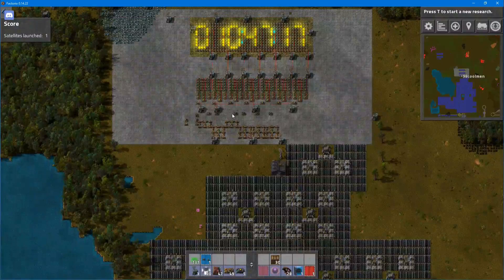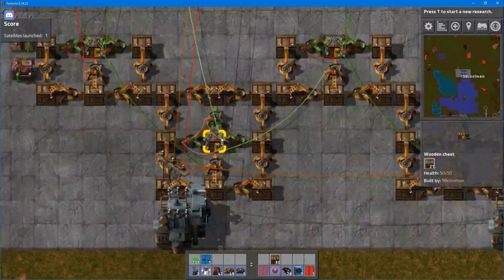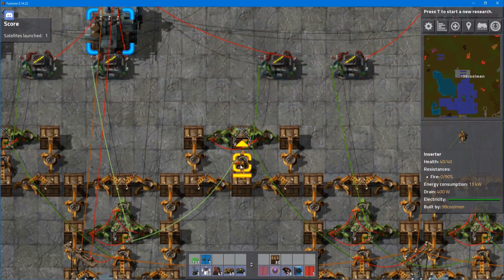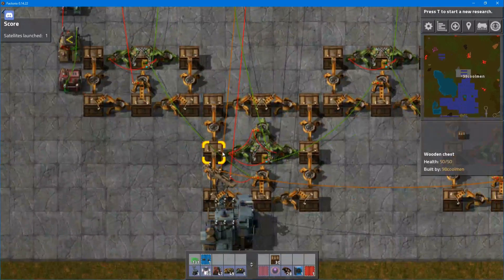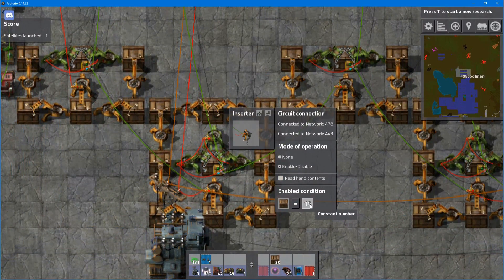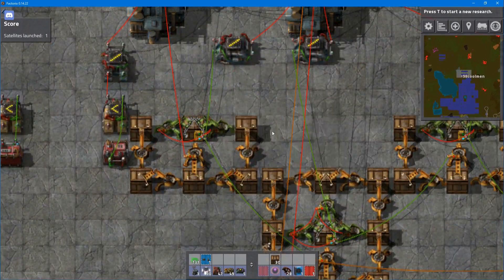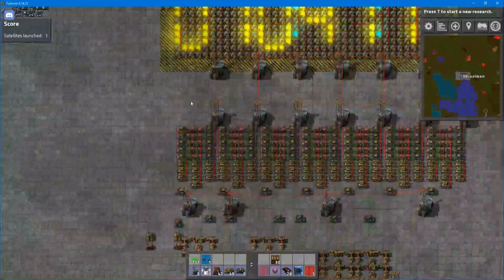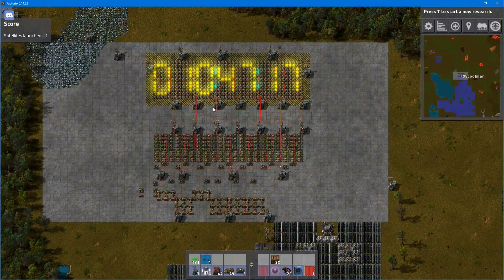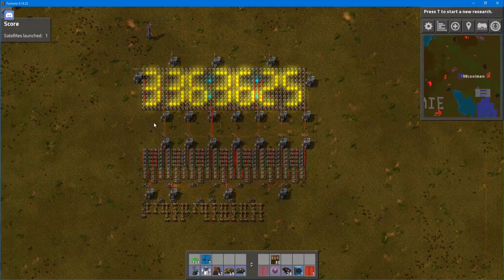If you want to build it earlier in the game, there are two things to change. First, change the divider to the amount an inserter takes — for me it's three, for you it might be two or one. Second, change these inserters connected with green wire, because they look for the item count inside the chests — and those counts won't be 18 anymore, they'll be 12 or 6 on one side, and 30, 20, or 10 on the other. I made this for end game. The blueprint string is in the description, and I've made a more compact version too.